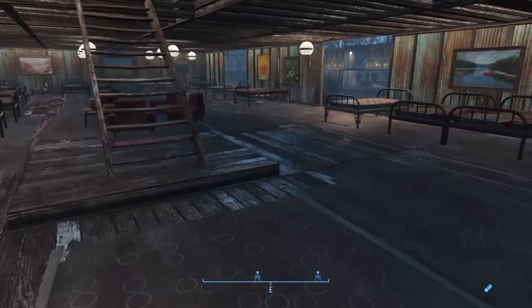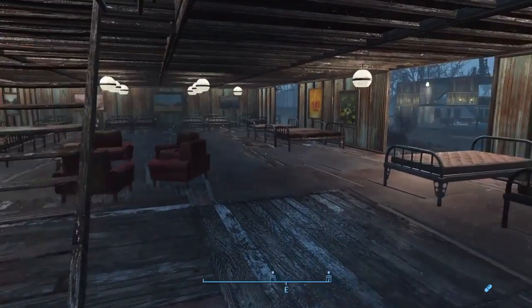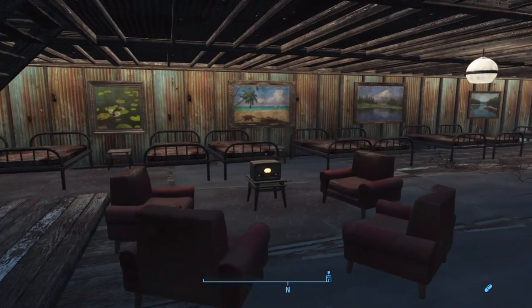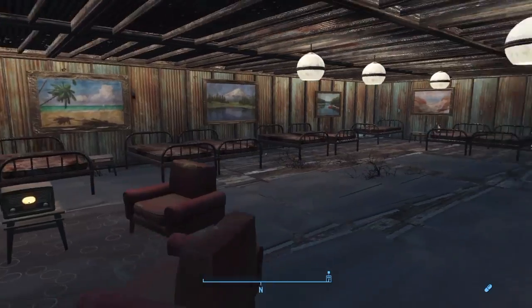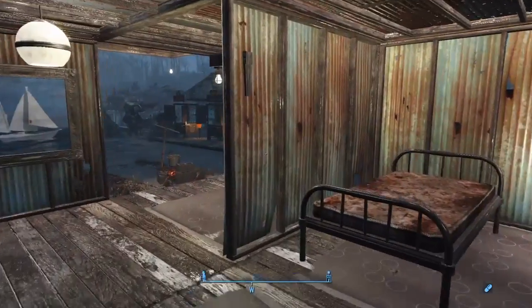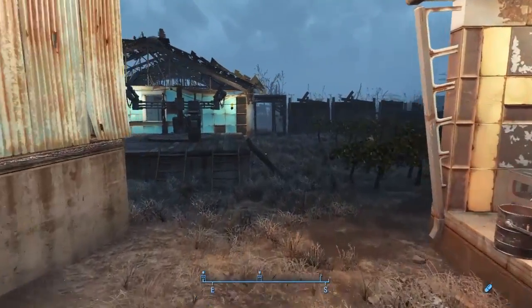Now I'm moving over to the dorm area. I'm a big fan of putting two beds, then a space, then two beds in a space — it just seems to use the space nicer. You can put a little nightstand in between. It definitely looks a little neater.